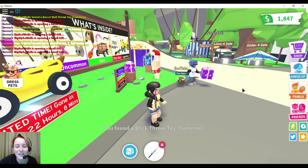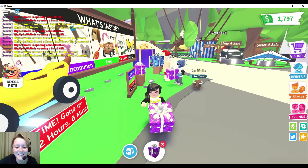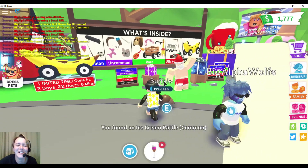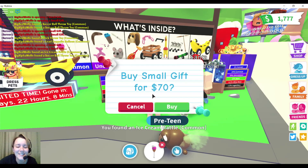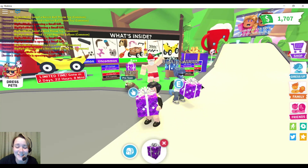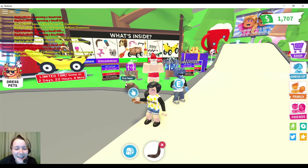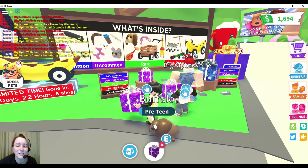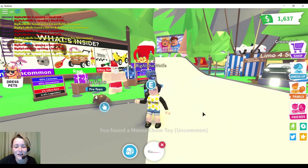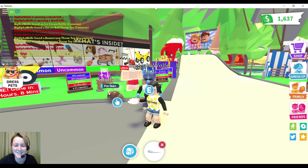We're gonna spend all our money on the gift challenge. We both got common items again. Opening at the same time — I got a common item too. He says he can't keep doing this and is going to forfeit, which means he'd have to trade me everything. Then I just got an uncommon! He got one too — this seemed like a really fun game but it can be pretty expensive. I got uncommon and he got common — yes, I just won!